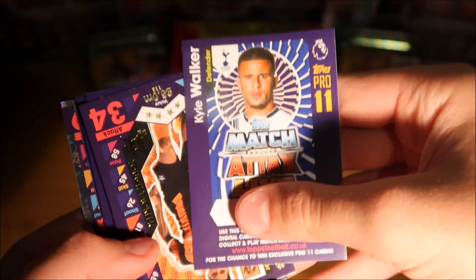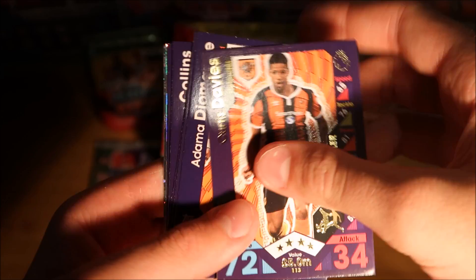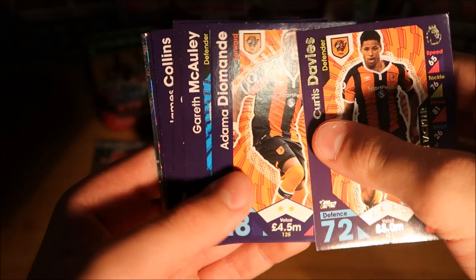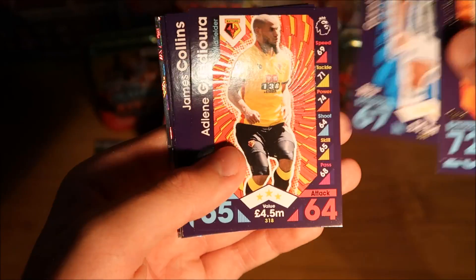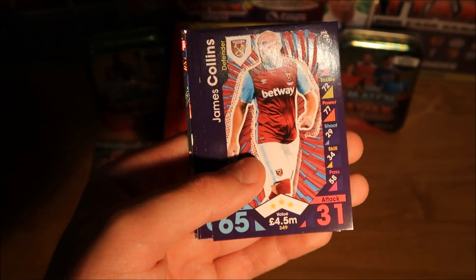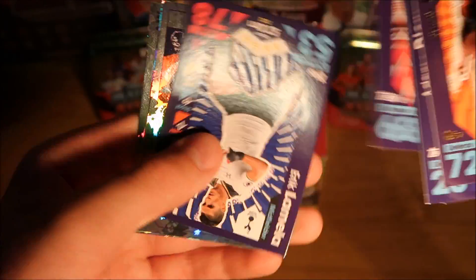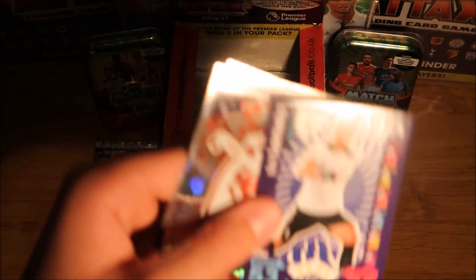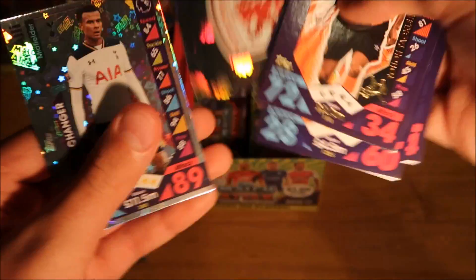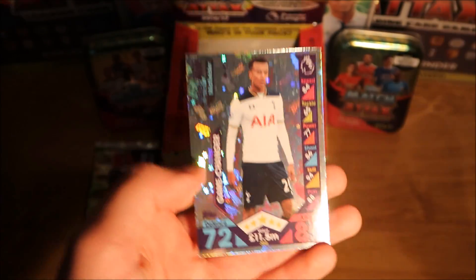So we do have Kyle Walker's Pro XI card there. Then we continue with Davies, this Hull City Forward, McAuley - not too sure on that name - this Watford player, all these hard names this packet honestly. Then we have James Collins, Ramu - once again not too sure. Oh my god. Then we do have Eric Lamella, Moodle Sprite Badge, as well as Dele Alli Game Changer card at the end of the packet there.